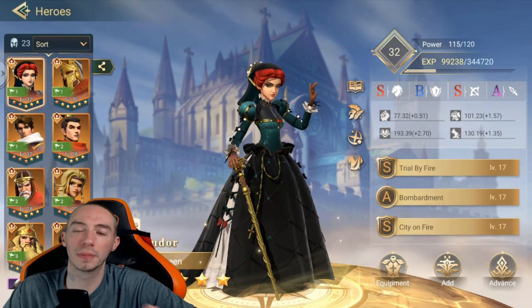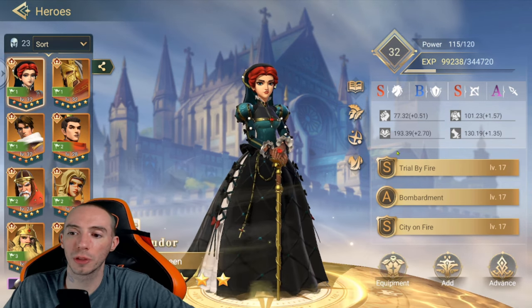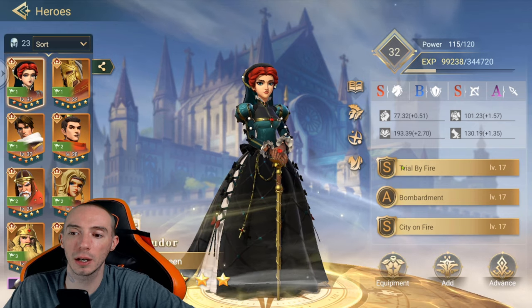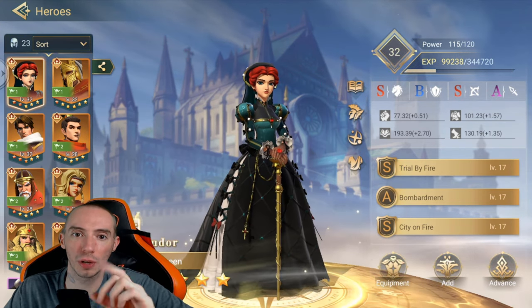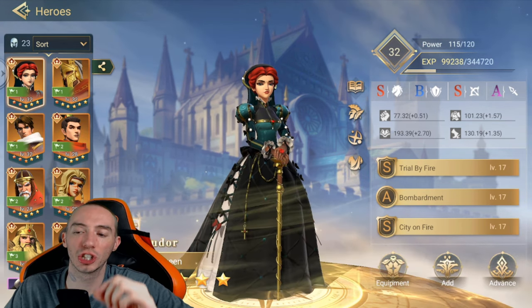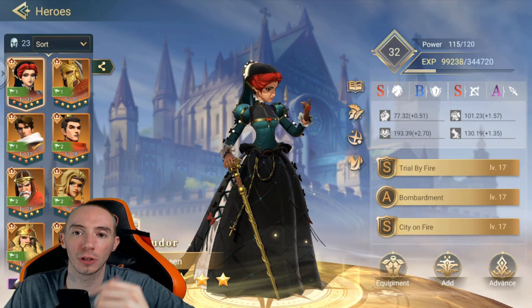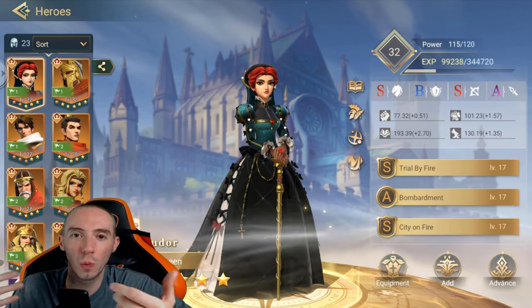Every hero will start with their main skill right here. The second skill slot is unlocked when a hero reaches level three. Finally, the third skill slot is unlocked when a hero reaches level 20 and their default skill reaches level 12.